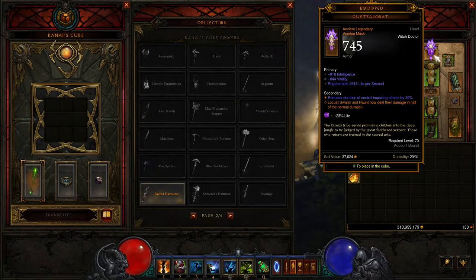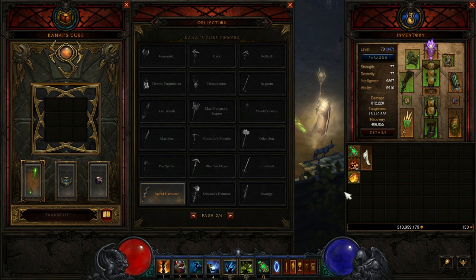I could use the Ring of Royal Grandeur to try this Helm out, but so far the Helm doesn't seem that great. I'm missing a big part of this build, and that's the Whole Soul Harvest item — I haven't found one. Actually I might have lost one. I think I died. Yeah — Hardcore. What do you want?